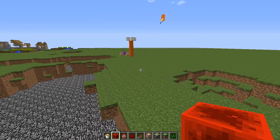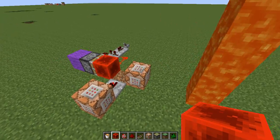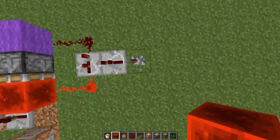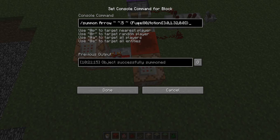It really wasn't that difficult. This is literally all the redstone what you can see here. This repeater is just to lock it on or off. So this just summons the arrow, and the fuse is 80 because this used to be a TNT cannon.